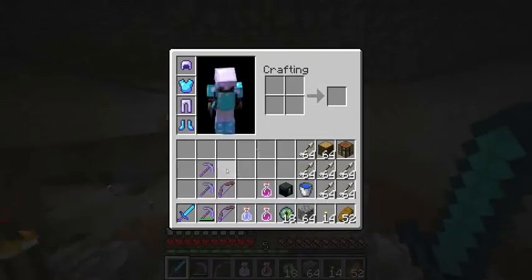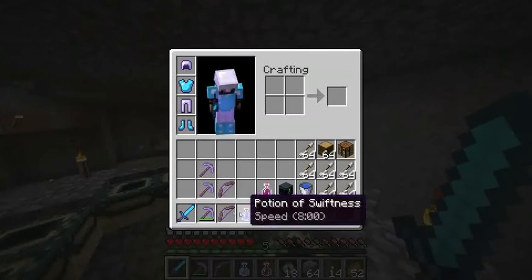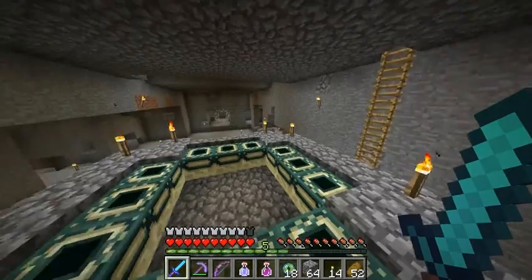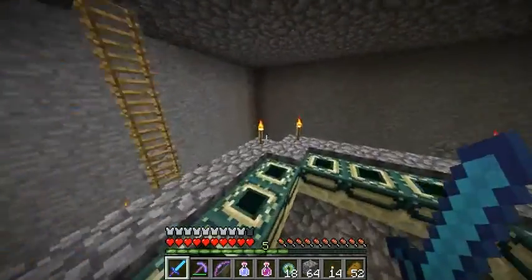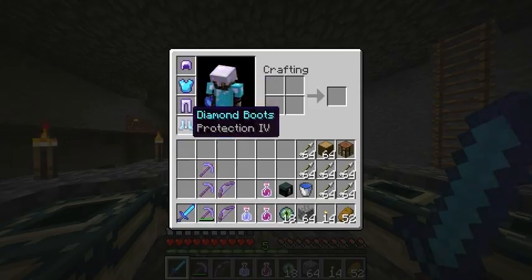We're ready. Got a nice sword here — Sharpness 4, Fire Aspect 2. See if fire doesn't do anything, but yeah. Two bows — Power, Punch 2. They're exactly the same because Punch and Flame didn't work. Diamond chest plate, iron helmet, iron leggings, diamond boots.